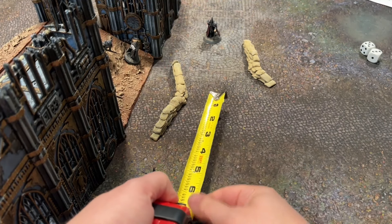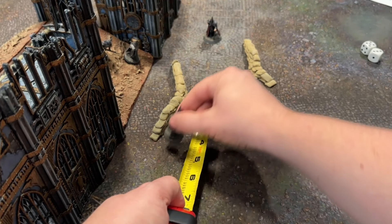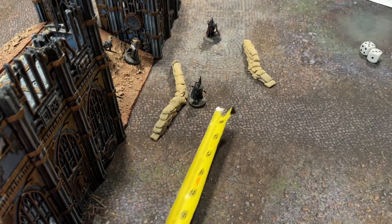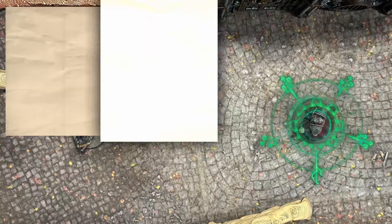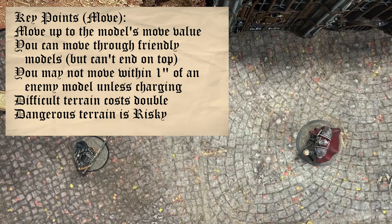Note that you cannot move if you charge. This trench pilgrim, for example, has a move of 6 inches — measure from the base and place it down like so. You cannot move within 1 inch of an enemy unless you charge. You can move through friendly models, but cannot land on top of them. You can never move off the battlefield unless rules specifically state otherwise. When moving across difficult terrain, movement cost doubles — every 1 inch costs 2 inches of movement.